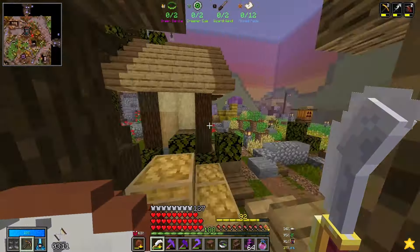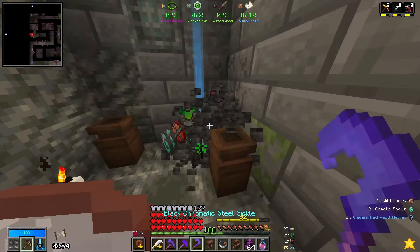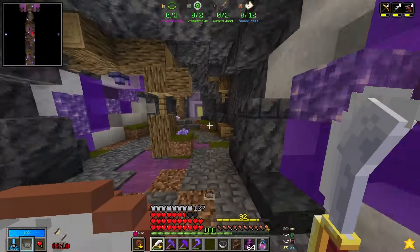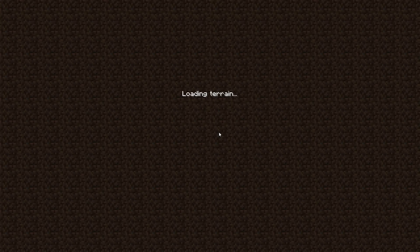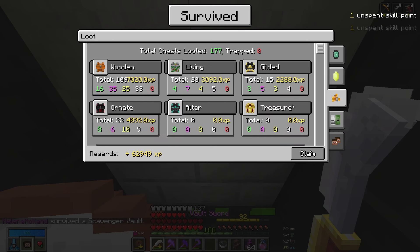But where is the way down? Is it inside one of the houses? Yes! And brilliantly timed. That was good fun. 320 coin piles, 28 ores, 177 chests, and 387 mobs. And with that extra item rarity, hopefully we came out of there with some good stuff.